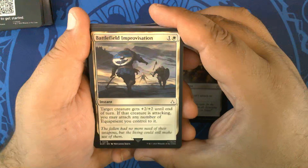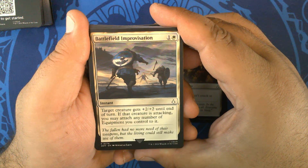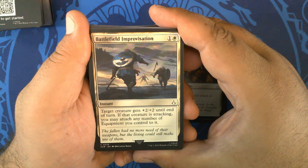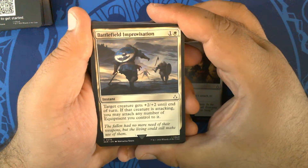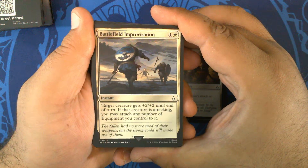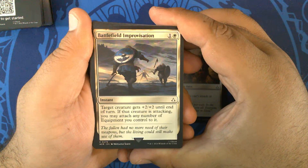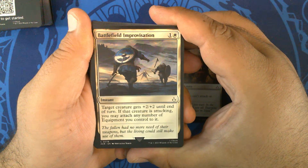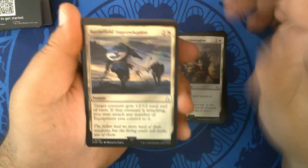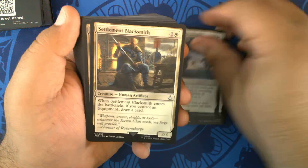Battlefield Improvisation — one and a white instant. Target creature gets +2/+2 until end of turn. If that creature is attacking, you may attach any number of equipment you control to it. This might actually see play in Hammer Time if Hammer Time becomes a deck again in Modern — I think energy has pretty much shut the door on Hammer Time, but this might help bring it back. Two of those.